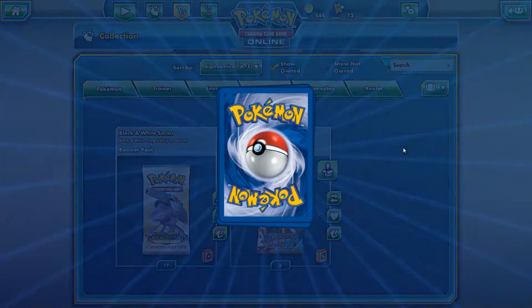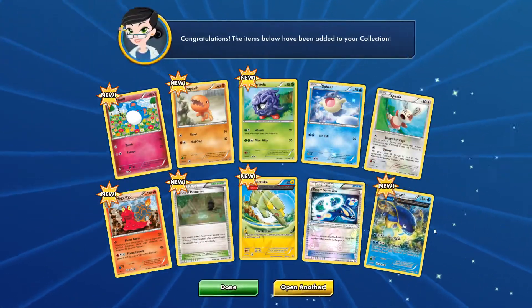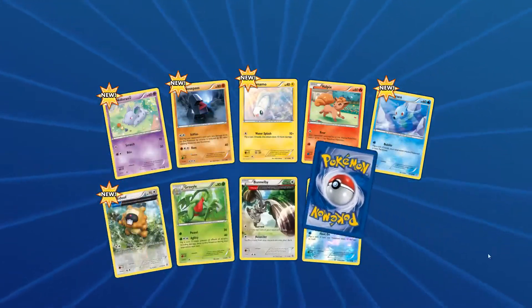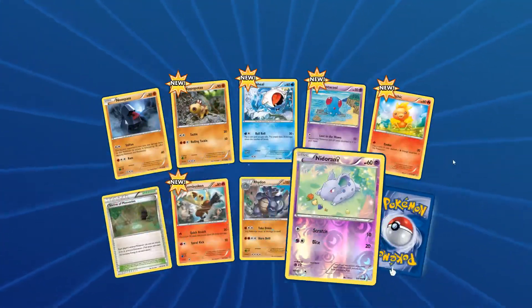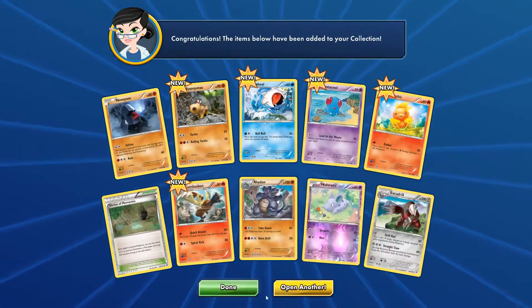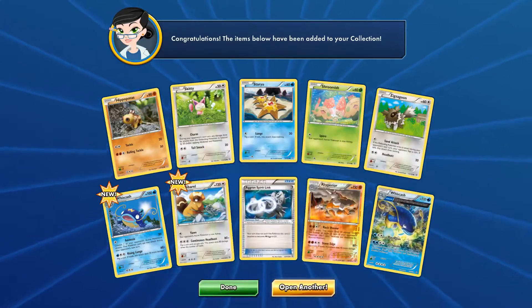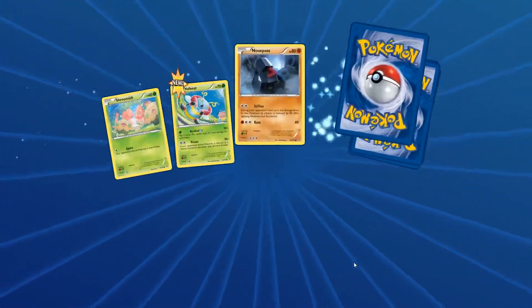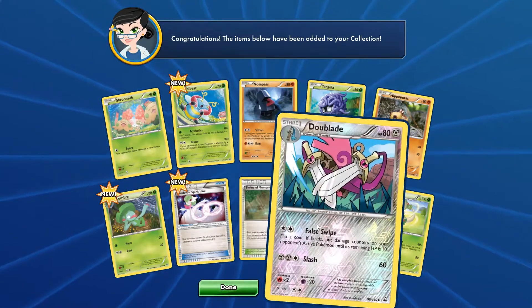Alright, Primal Clash. And then we'll do all the Legendary Treasures and I think that will be it for the video. Oh, Wishcash. Huntail - holo rare. That's pretty cool - pretty cute actually. Two Pokémon Wonders at the same time! Barbaracle and another Wishcash. Come on! No, Verloom - it looks like Double Blade but it's not.